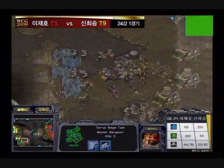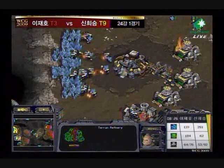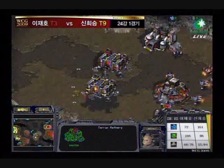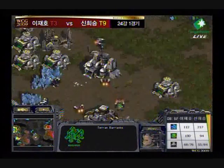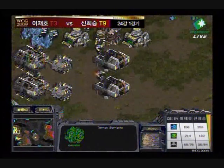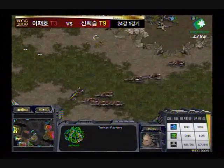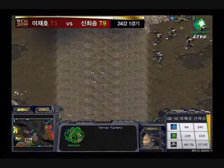Now we have a couple more tanks going out. Pretty soon this front door is going to become something that Up Magic just can't bust into. He's realizing that, backing away with these Goliaths. Light Alive can do anything he wants — his factory count is so much higher than Up Magic's right now, and his economy is just rolling.